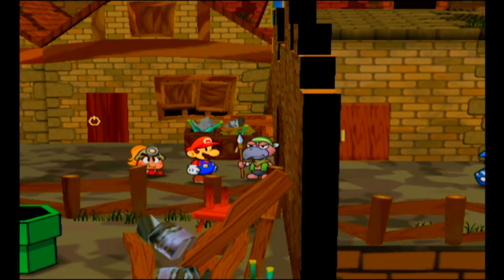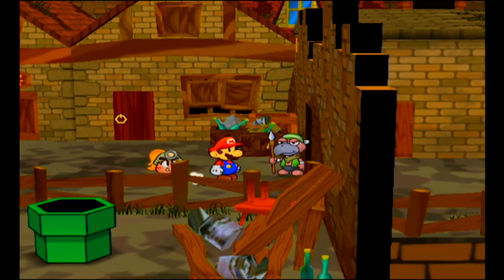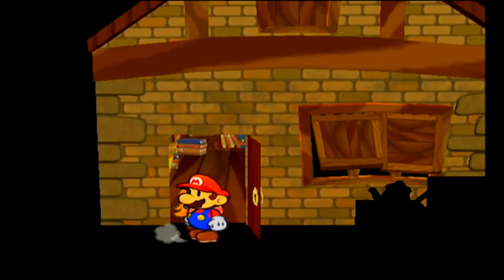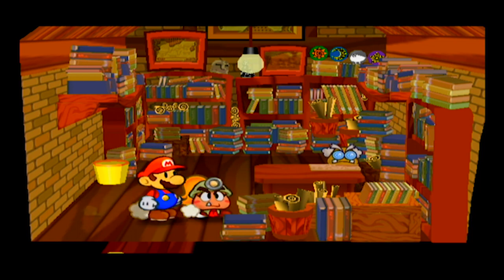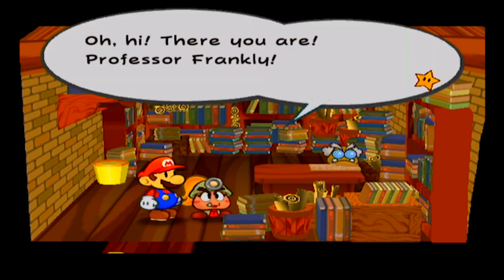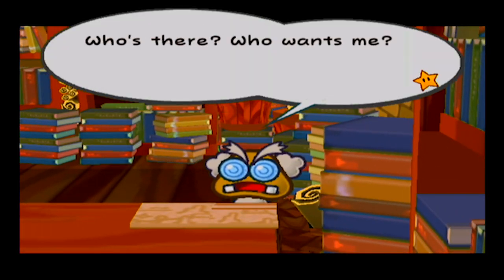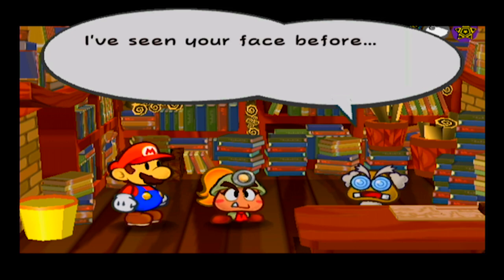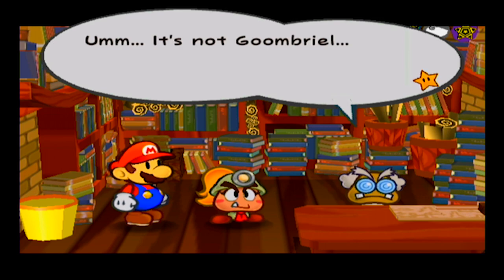We're going to go back over to the east side of town. Notable over here is Gus — he's blocking the entry. We can get past him by paying some coins, though it's kind of stupid to do that now. We're also going to beat up on him later just to get him out of the way. So we're going to talk to — as Dan Avidan from Game Grumps likes to lovingly call him — Mushroom Bernie Sanders.